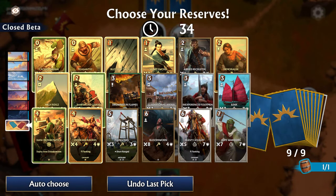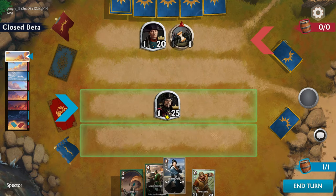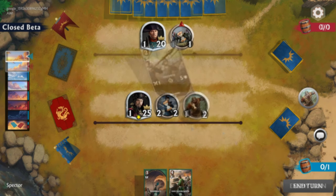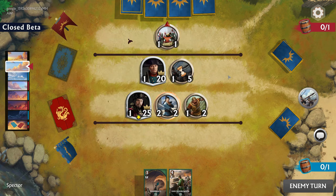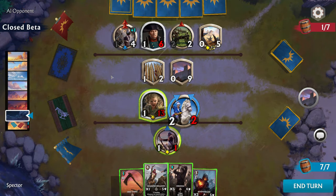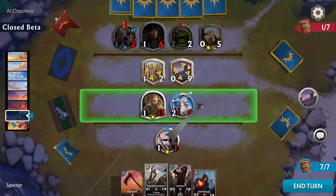This game is much more dynamic than most other card games you might have played. On the board, each side has two battle lines it can place cards on, and all cards except the structured ones can move between the two lines. Unit cards, depending on their attack type, can attack from the front line, back line, and even attack enemy flanks on their back line, making this strategy game feel like an actual dynamic Total War battle.